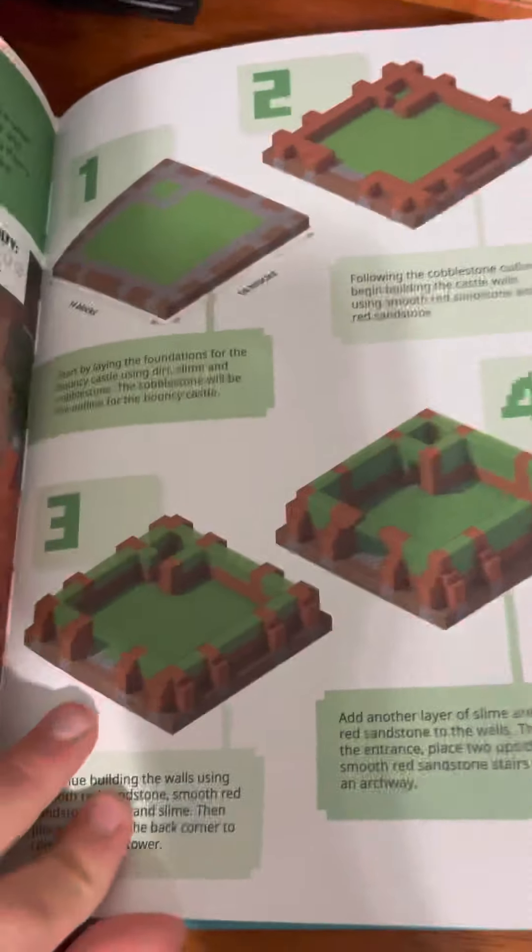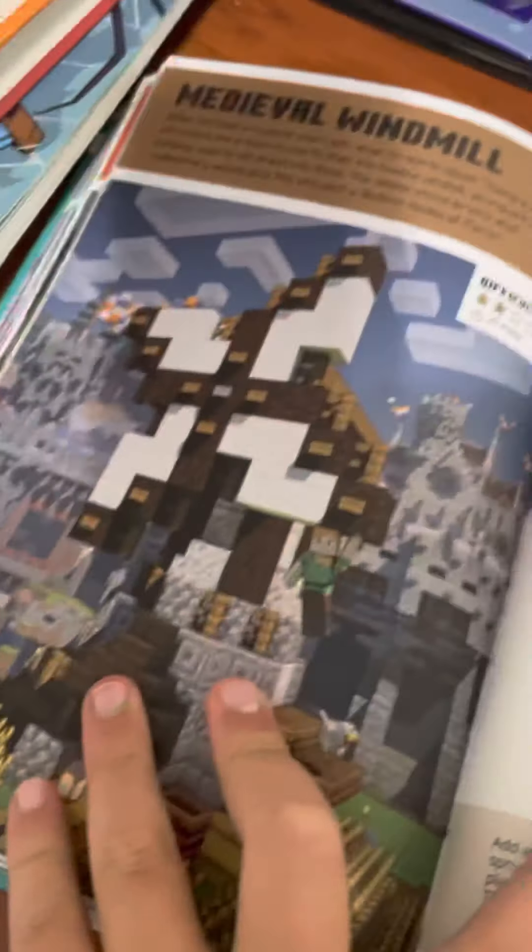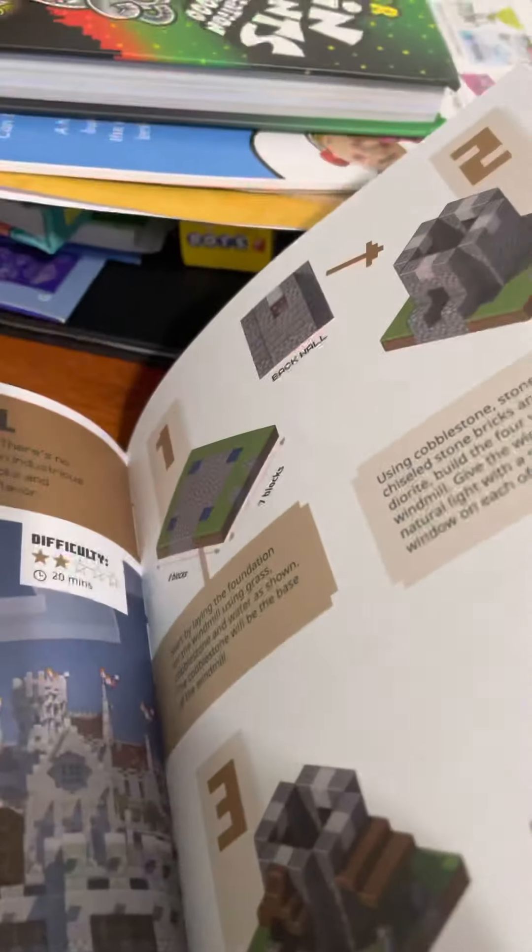Here's the bouncy castle — I really like this one, I was gonna do it for the video, but I like the redstone ones. And then here's page 60. I'll remember to put this in part two. Bye bye.